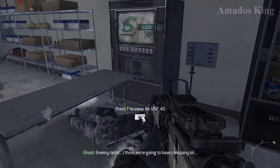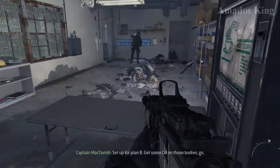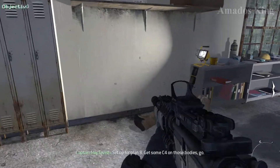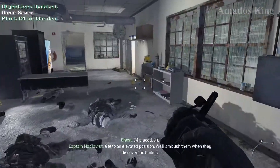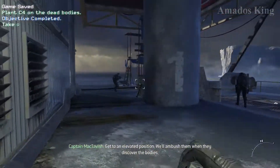Enemy radio. I think we're gonna have company, sir. Set up for Plan B. Get some C-4 on those bodies. Go. C-4 placed, sir. Get to an elevated position.